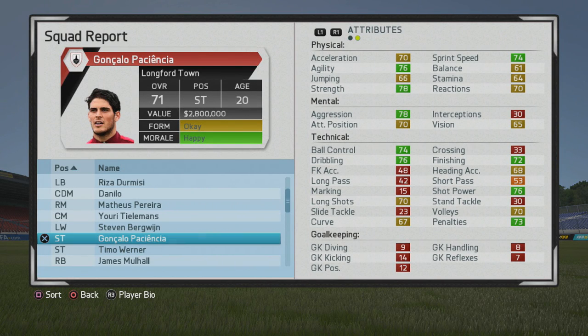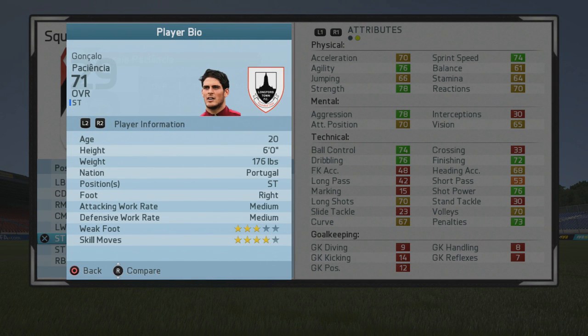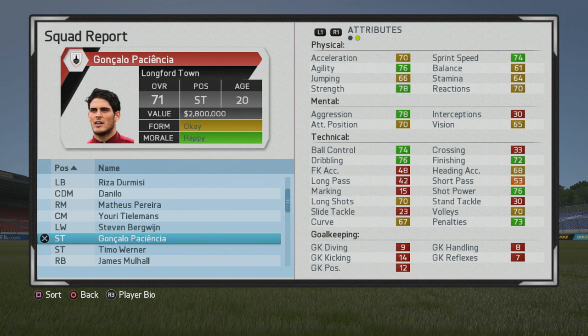Welcome guys to another player career test. Here we're taking a look at Gonzalo Paciencia, the 20-year-old striker who starts at a 71 overall. He's pretty popular near the end of last FIFA because of his skill moves. He's a pretty tall striker — six foot is a decent frame. He's right-footed with medium/medium work rates, three-star weak foot, and four-star skill moves.